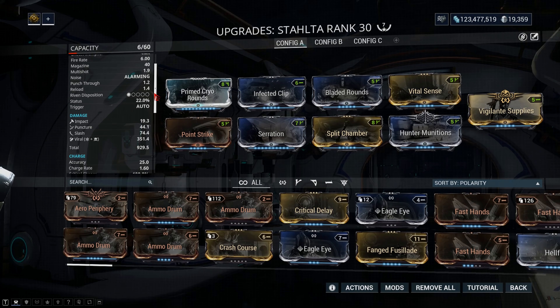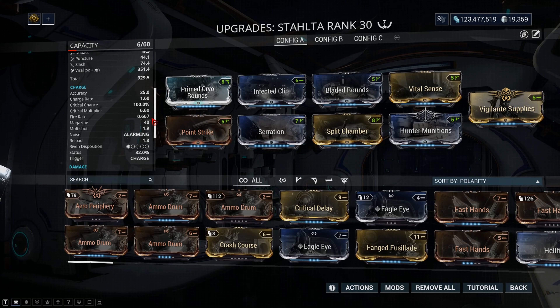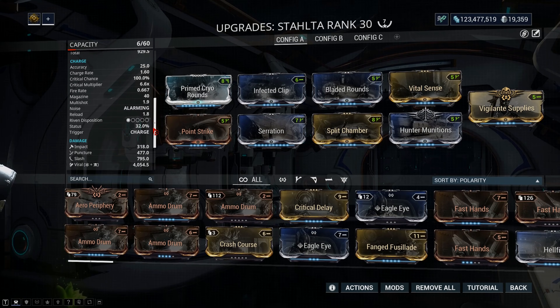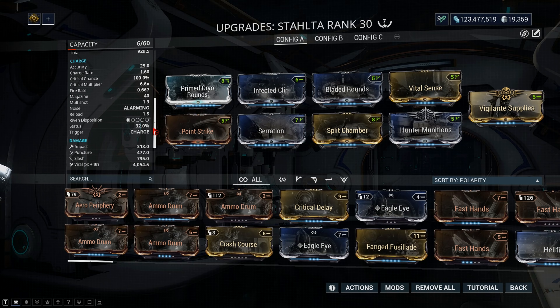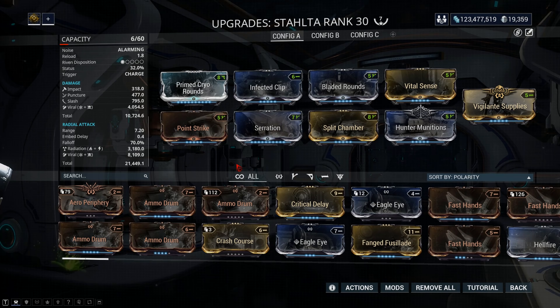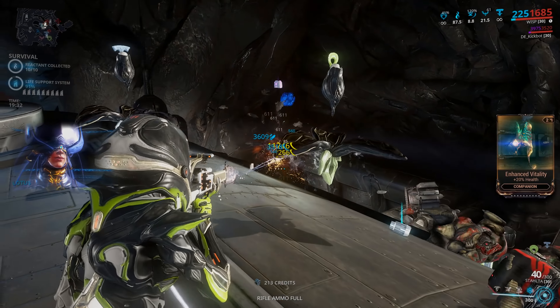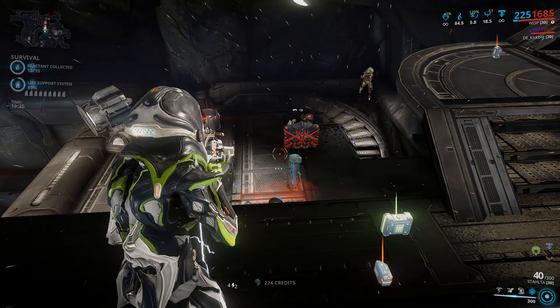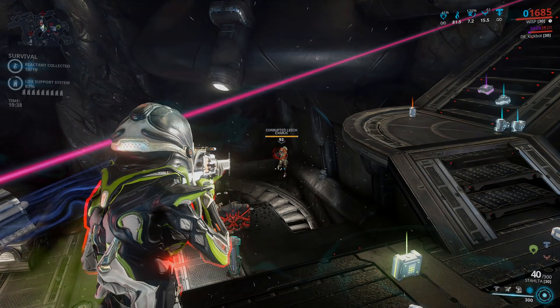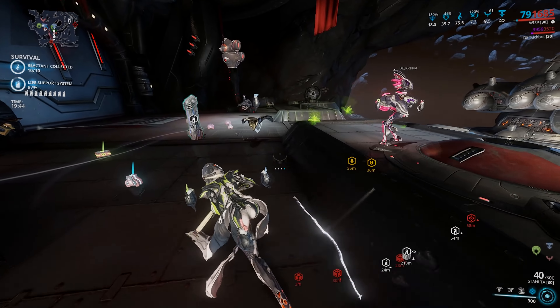This is my build: Viral — go viral, corrosive, magnetic, whatever you want. Hunter Munitions, crit mods, Bladed Rounds is a personal preference — put in a fire rate mod there if you want. Pop in a heat mod and Firestorm, because that also works to increase the radius of the explosions. Vigilante Supplies feels like a must have if you're going to be spamming those charged up shots, because 20 rounds for one shot means it is a hungry, hungry hippo. And even if you're not using charged shots and want it as a fully auto rifle, you'll still go through ammo pretty quickly. So Vigilante mods feel like a must have — if not, rifle ammo mutation as well.